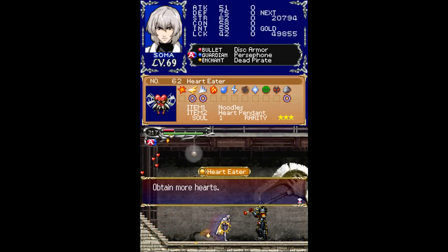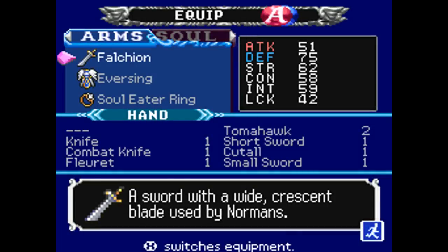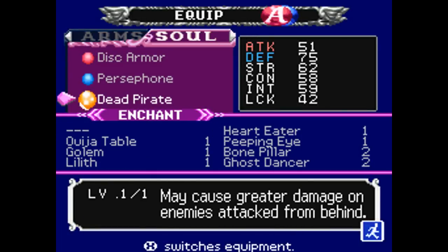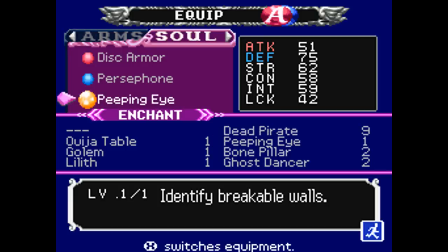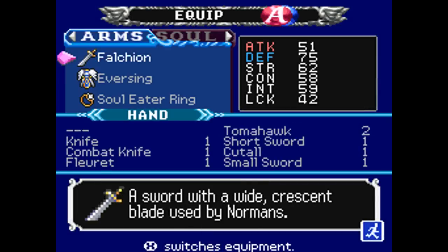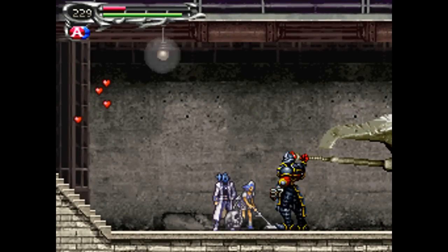I've got the Heart Eater's Soul now, which allows you to obtain more hearts — which is basically almost like the Gold Ring that we got earlier. It just makes monsters drop hearts more often, so it's pretty much useless unless you really need some hearts. In which case I'd actually recommend the Tree Ant Soul, which makes your MP regenerate higher. And it also dropped the Heart Pendant, which is a useless accessory.